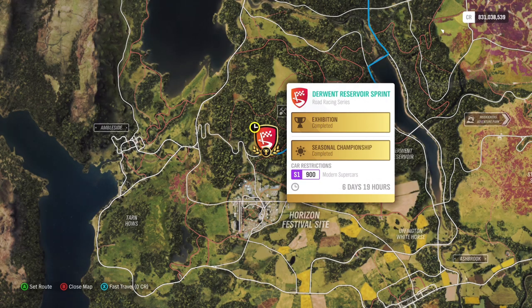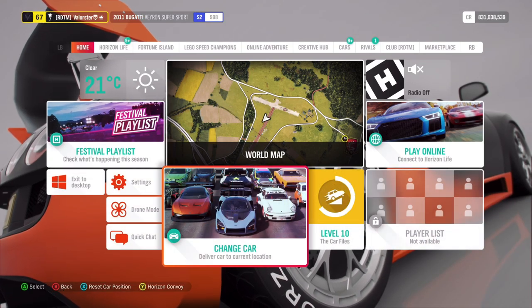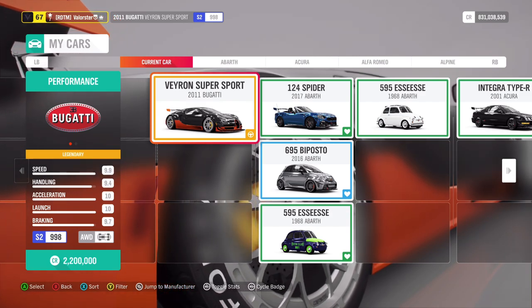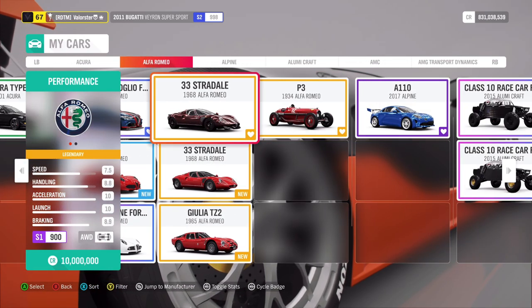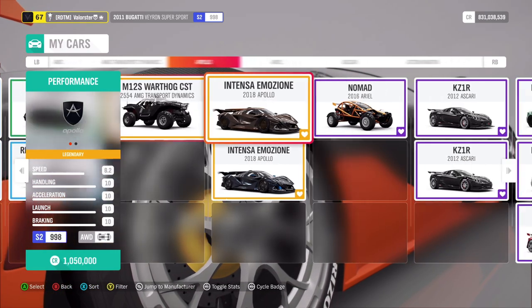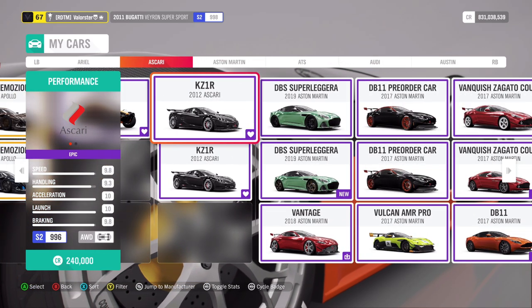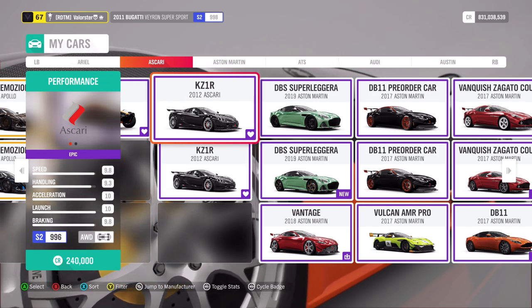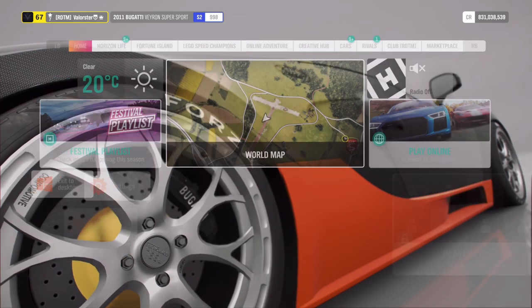For Forest Racing, we need the S1 900 Modern Supercars. I have a lot of cars in that category but I think about half are not showing up. The car I took for this is the 2012 Ascari KZ-1R. Very fast car, very good, very grippy, very good in handling. I would really recommend this car. The reward is 90,000 credits.